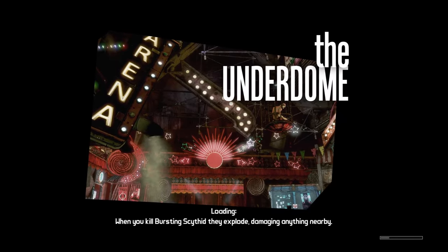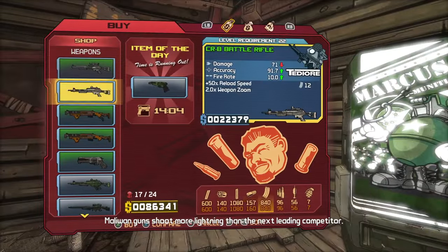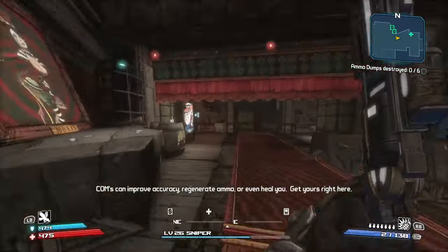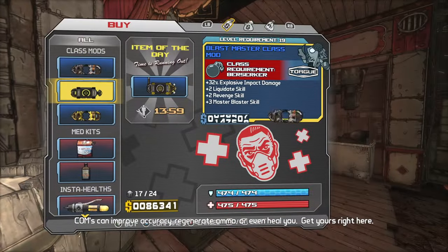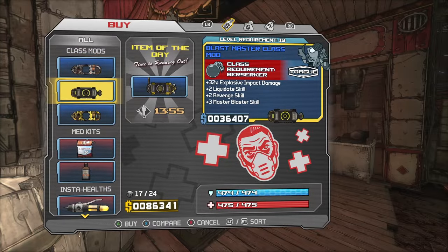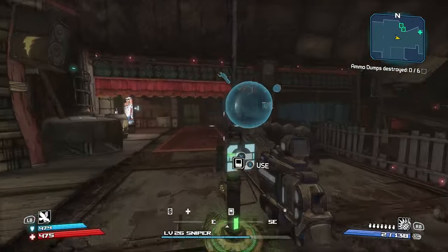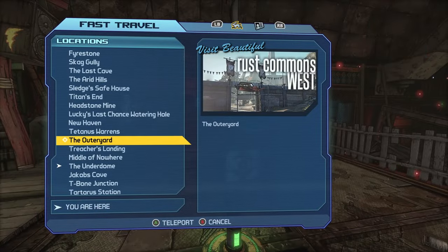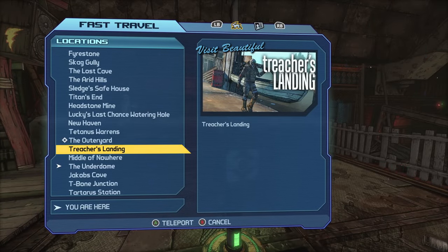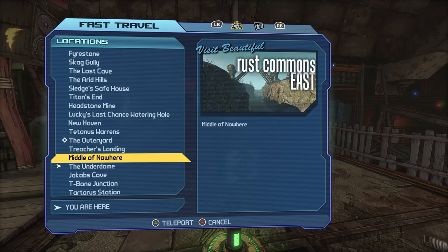That's the second area for good weapons. We also have the Underdome, which will give you decent gear — weapons, grenades, class mods, and shields. The reason I recommend the other spots more is that Treacherous Landing seems to consistently give you three to four purples, so I'd go there specifically for class mods.